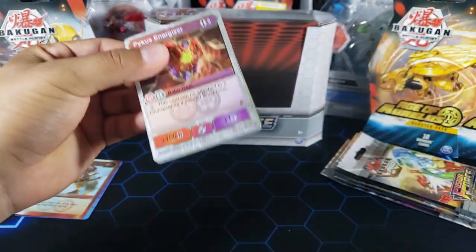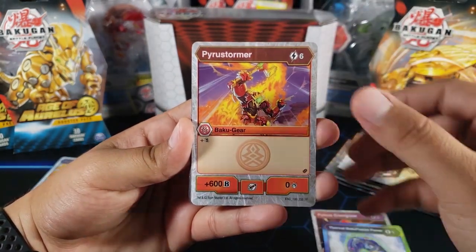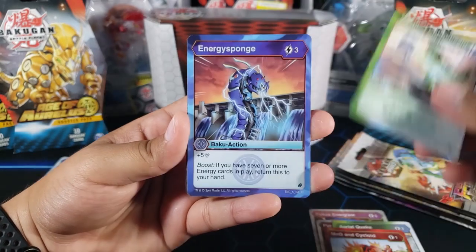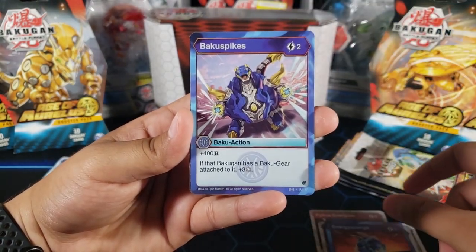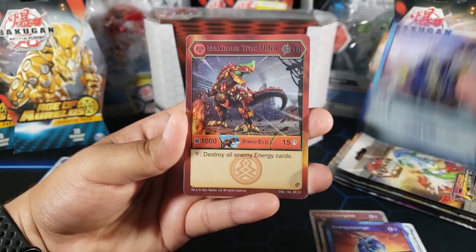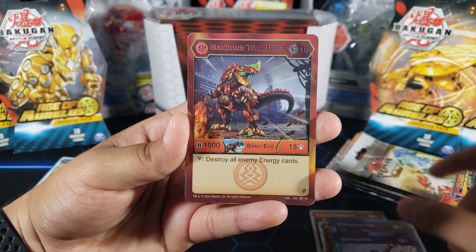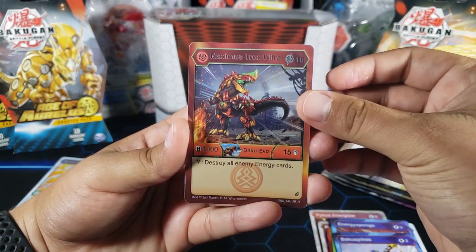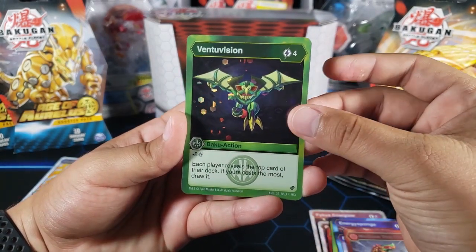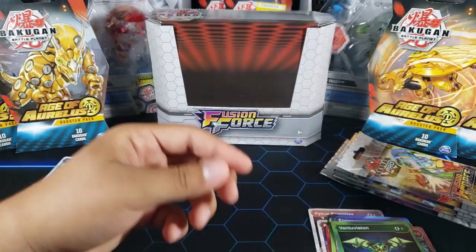Pack four — still no Bakugan Elite. We did get two awesome rares so far though. Pack four: Pikus Energizer, Thermal Baku Fusion Power, Pyro Stormer, Aerial Quake, Mac Q and Cycloid, Moxified Couple Beam, Energy Sponge, Baku Spikes, Three Frost Strike, Maximus Trox Ultra — which is another awesome rare. It lets you destroy your enemy's energy cards, which is insane, but costs 10 energy to evo. Last card: Ventu Vision, a rare hex. Character card: a Trox Ultra epic card.